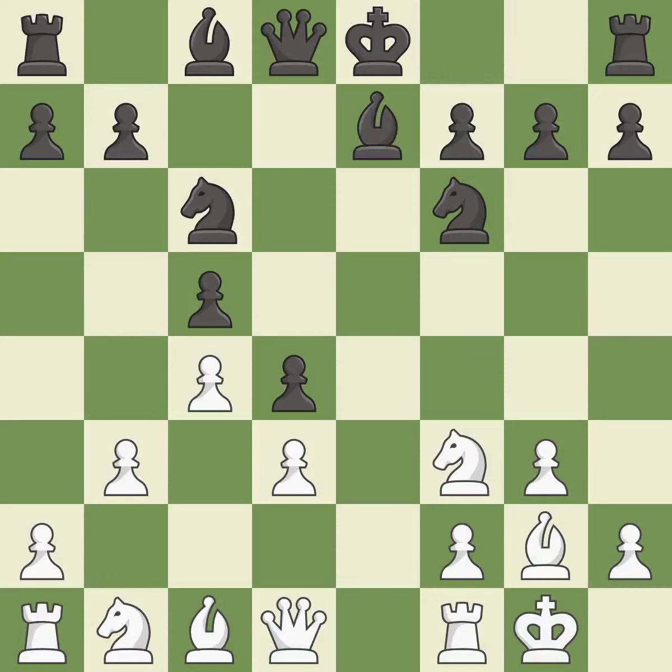This threatens to take an open file with a rook — it is good. This develops a bishop off its starting square, getting it into the action — it is best. This pins a bishop to the king — it is good.